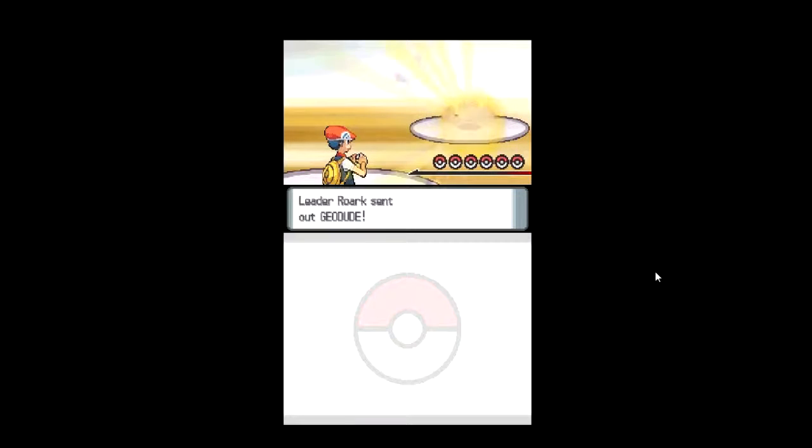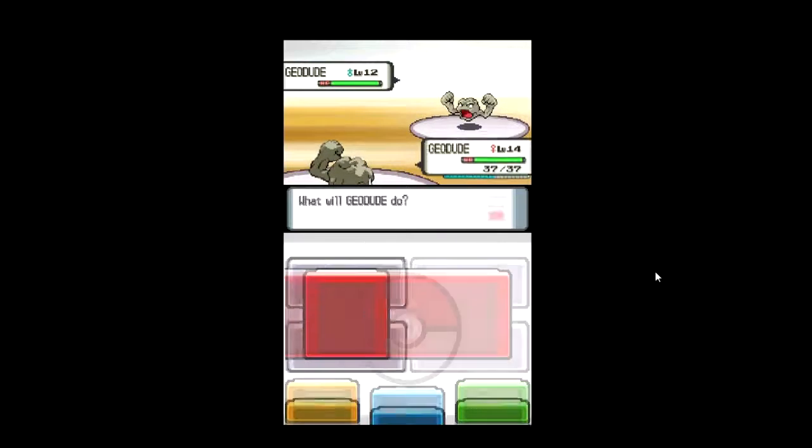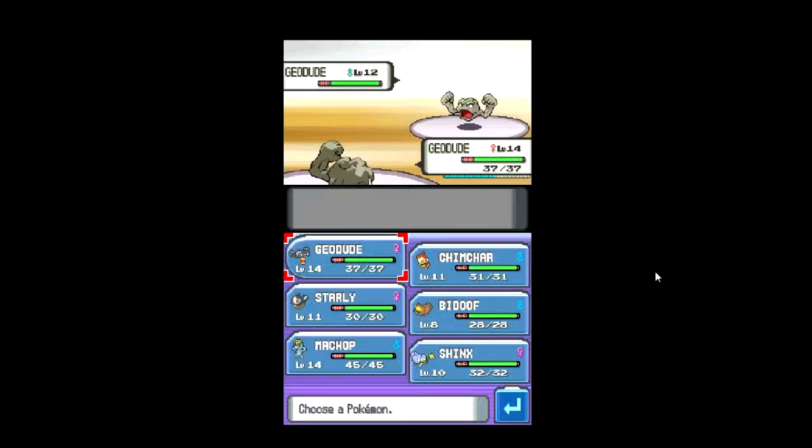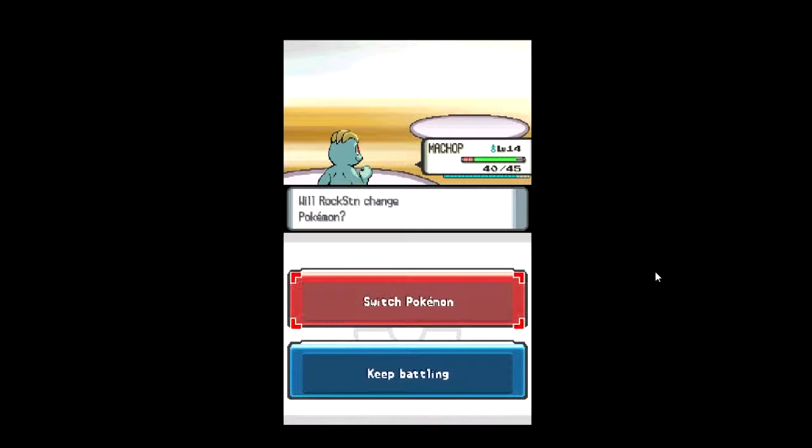His Geodude is level 12. Oh, I forgot to set up first. It doesn't damage too much — let's just Karate Chop and kill it. Come on, show me your Onyx... Cranidos. Okay, this might be the hardest part. Cranidos — I don't know which kind of Pokemon that is. Let's see if he's strong against... Oh my god, he actually died in one hit! That was so fun!